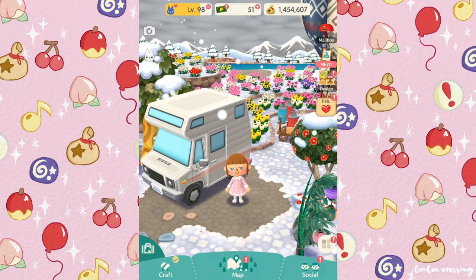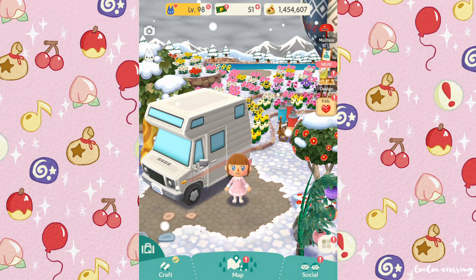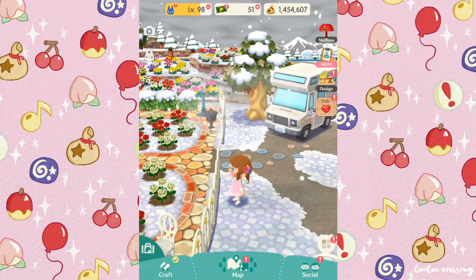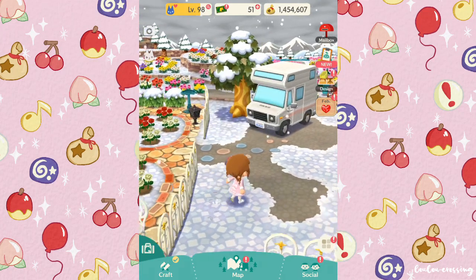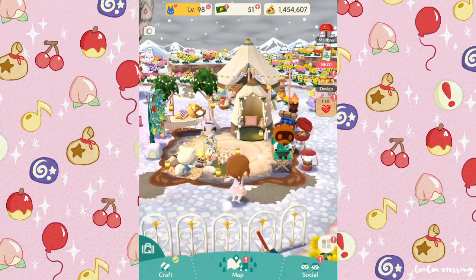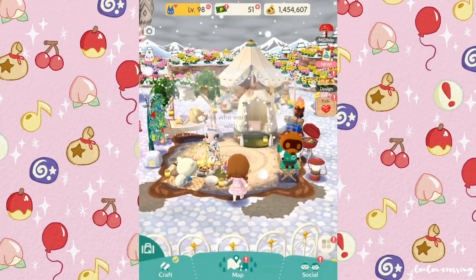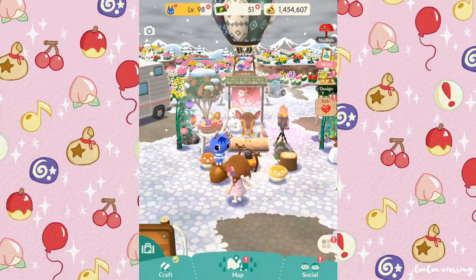Hi everyone, welcome back to another Animal Crossing Pocket Camp video! In today's video we're going to be doing a Valentine's Day transformation. As you can see, my campsite is very wintry themed right now. I've changed up my flowers from the previous flower event to some red and white roses because I thought that was good for Valentine's Day. My campsite is basically all winter themed — it's kind of a mess actually. I just wanted it to look like a nice cozy winter campsite, so why don't we change it up for Valentine's Day?